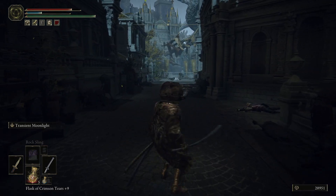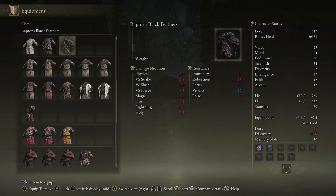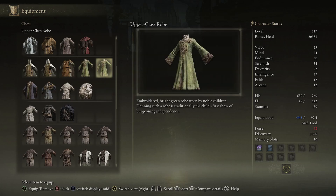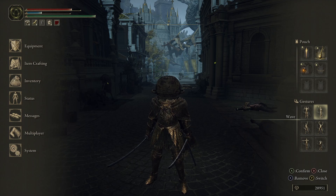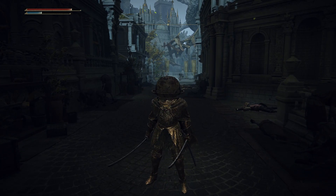We got this upper class robe, so let's read this item description, and after this I'm gonna call it quits and come back another time. Upper class robes — probably pretty light. Oh, I already had one of those. 'Embroidered bright green robe worn by noble children — donning such a robe is traditionally the child's first show of burgeoning independence.' I think we got this with a mask from one of those enemies. But hey, we got it, so that's cool. I'm gonna call it quits. I bid you a glorious day and I'll see you on the next episode of Elden Ring — bye bye!